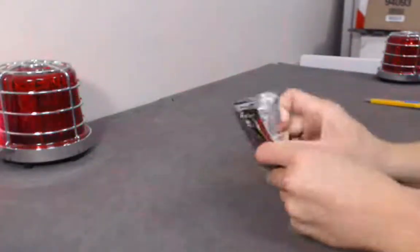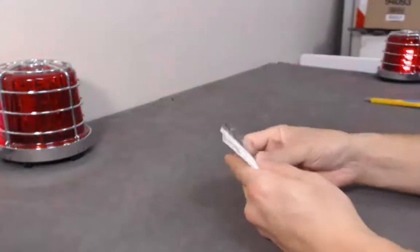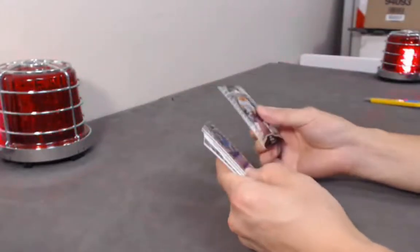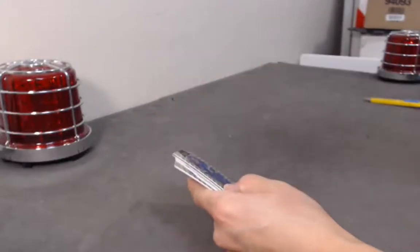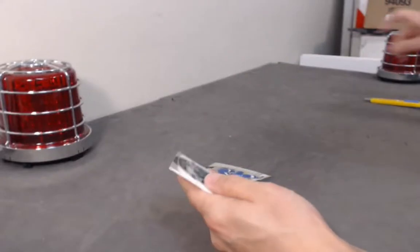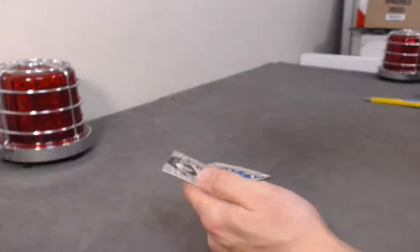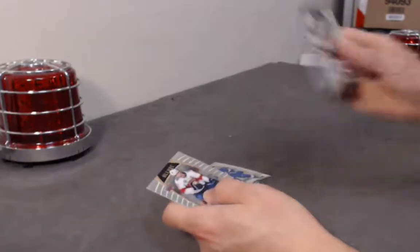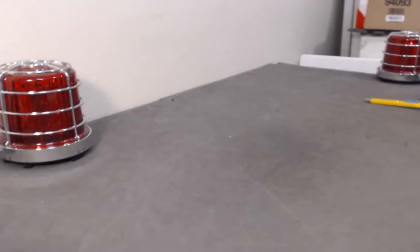Come on — last pack of this break. Could it be? Oh no, not enough color in that one. Rem Pitlick base rookie. Winter Storm Warning of Anders Lee. Nico Sturm white rainbow. Nikita Gusev base rookie. And that is it for break 380.